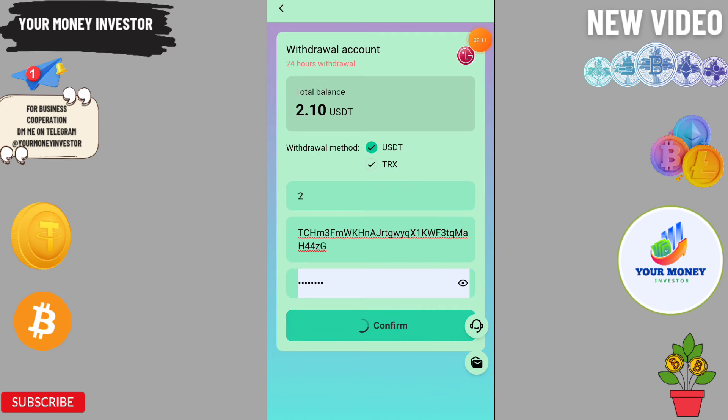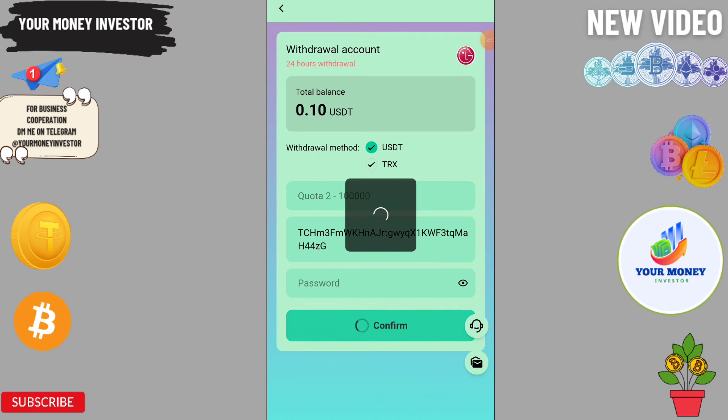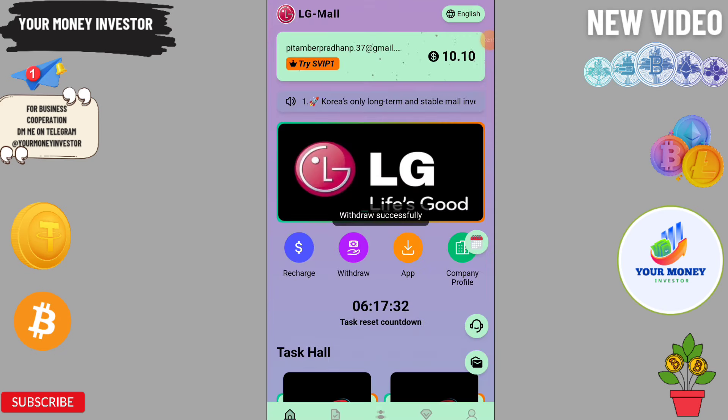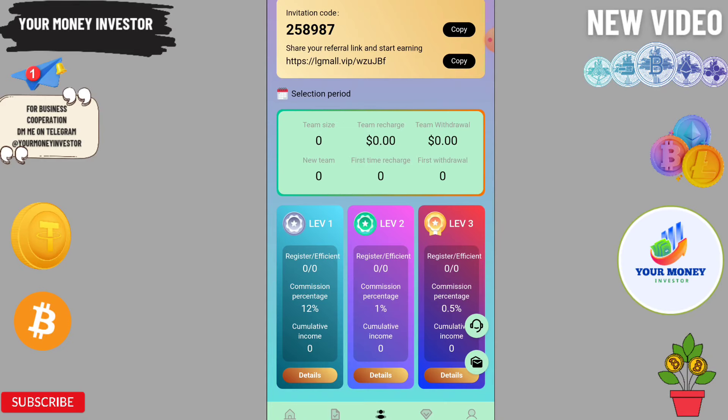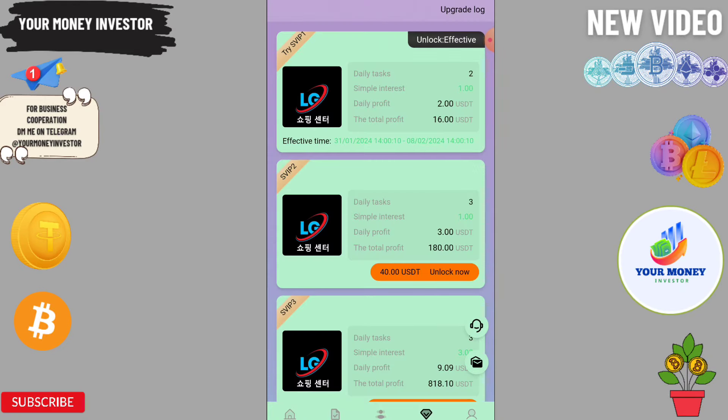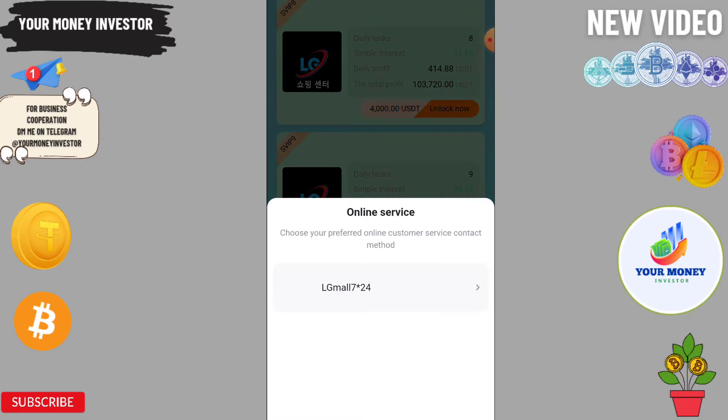Now I'm going to withdraw two USDT from this platform. The withdrawal application was successful. You can check the company profile, check your team from here, upgrade your VIP from here, and if you face any problem you can contact customer care service on Telegram.